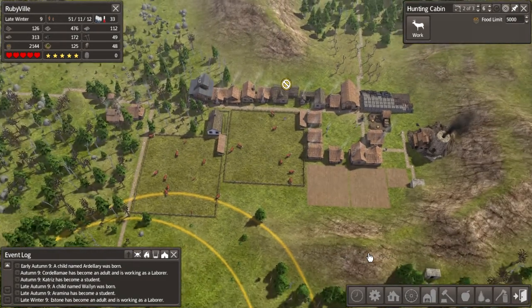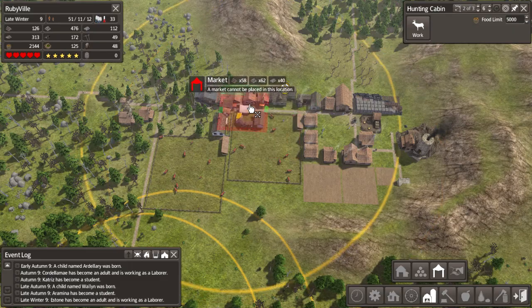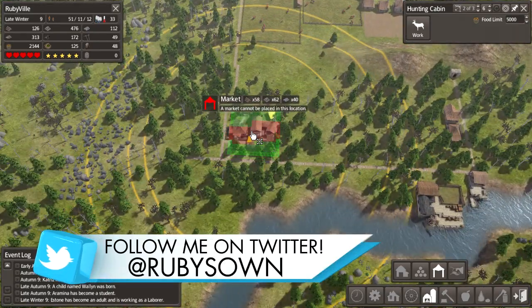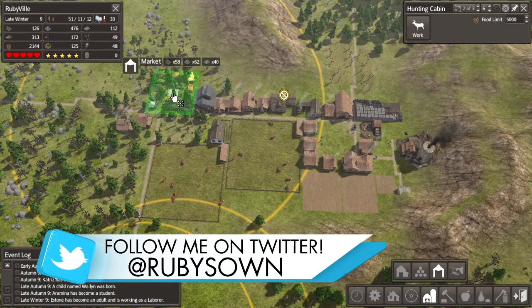What I want to do this episode is build a market. Looking at it, you can see it has a pretty big radius - about double the size of a normal building like a hunting lodge. If we place it all the way out here, we're missing a lot of homes.